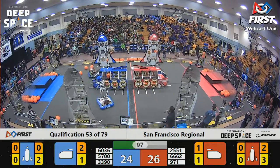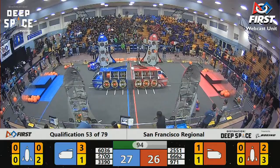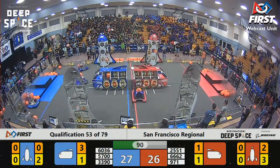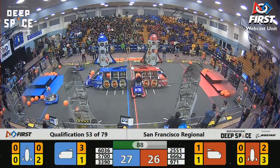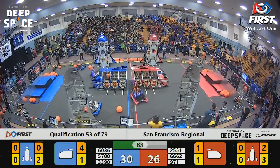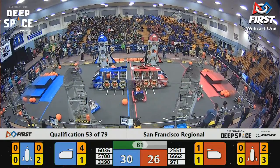But it's holding on just enough to be worth it. Meanwhile, Blue Alliance focusing on their cargo ship with a little over a minute and a half remaining in the match. 27 to 26 — one point difference, Blue Alliance holding on to a very slim lead. 2551 scoring on the far side of the Red Alliance cargo ship.